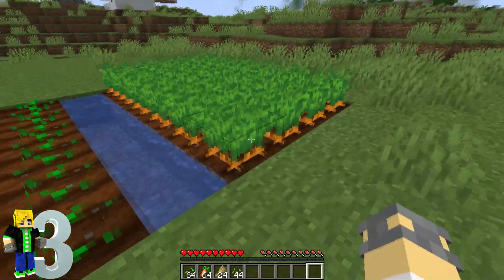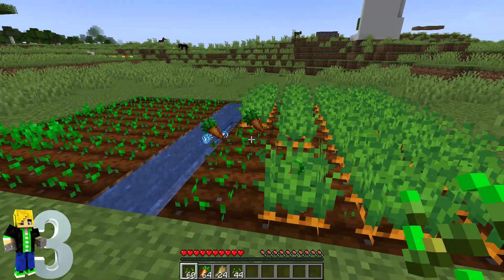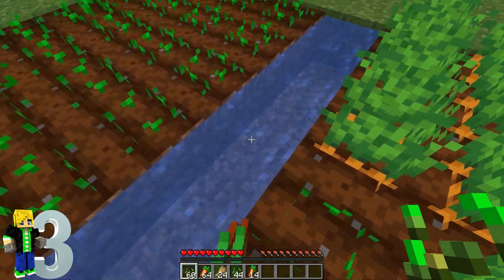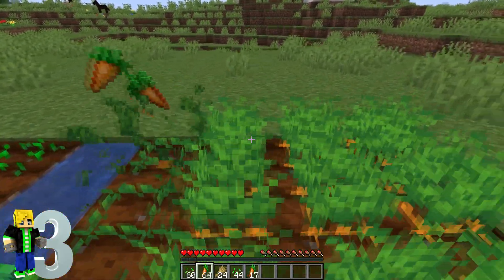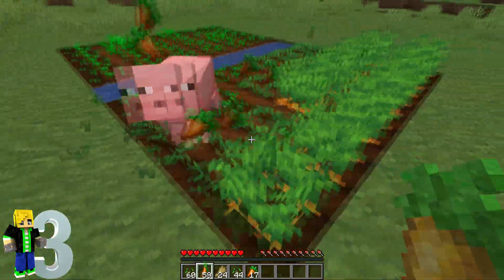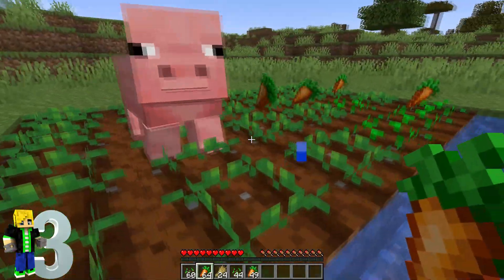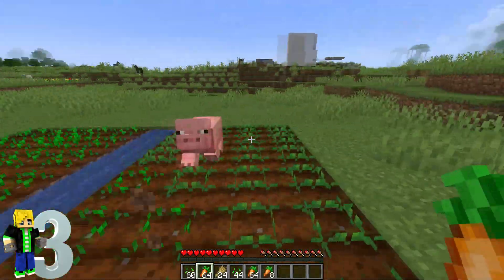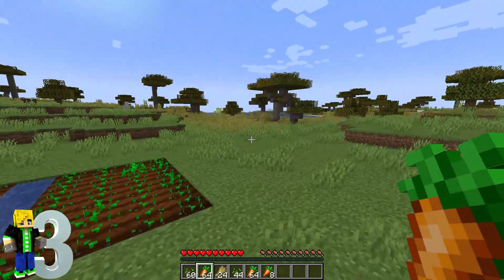If we grab the carrots and try to right click, it replants seeds instead. So if we go over and actually have carrots in our hand, it replants the carrots, which is actually really useful. You can just rip through and go on with your other tasks.